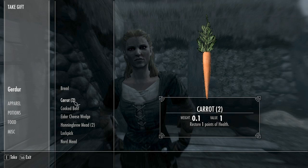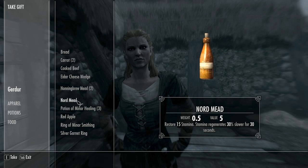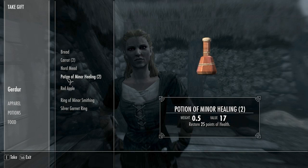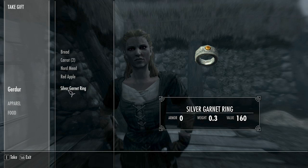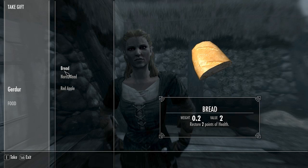Is this going to cost money? I don't see my gold. Let me take some things. Can you give me the beer? I'm just going to sell all this stuff. Cooked beef — I'm a cat, I want it raw. I do want those. Ring of Minor Smithing — cool. Silver garnet — give me that. Some carrots... I'm a cat, I don't eat vegetables.